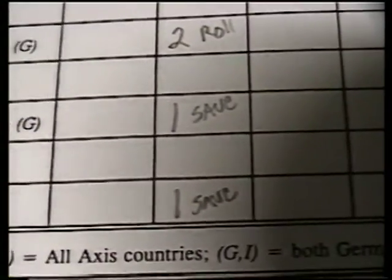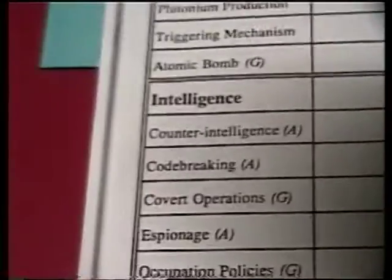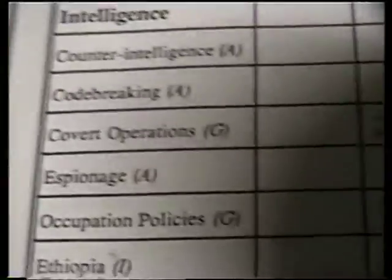As you can see, I could put four into any one category - I put one, two, three, four in the intelligence category. And remember, you can't have more than three in each item.